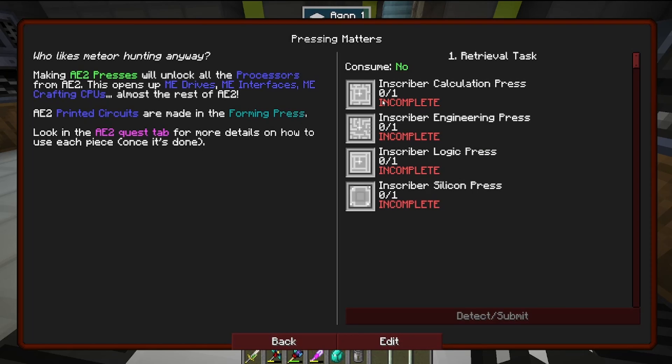In GregTech Community Edition, applied logistics is much more simple — there are no channels, there is no need for a controller. These four pieces — the calculation, engineering, logic, and silicon press — are the only things we need to get started. The next section is going to be just getting a basic applied logistics network sorted, crafting up a few storage housings, and making lots of interfaces. That's it.